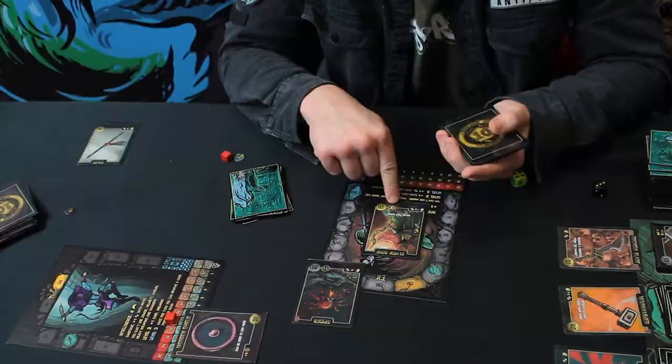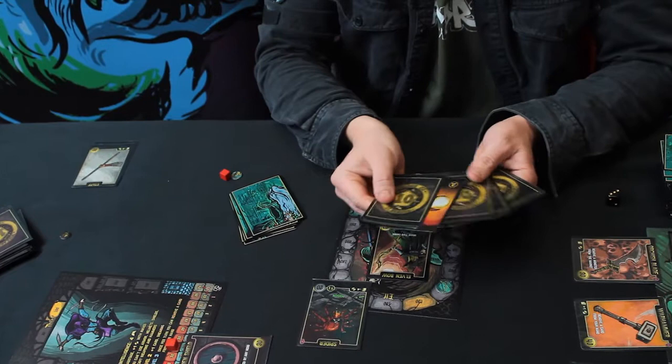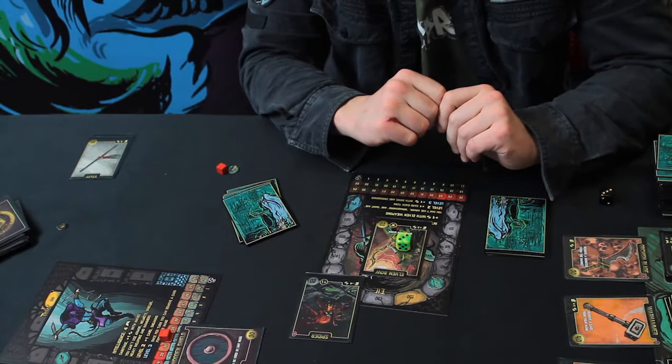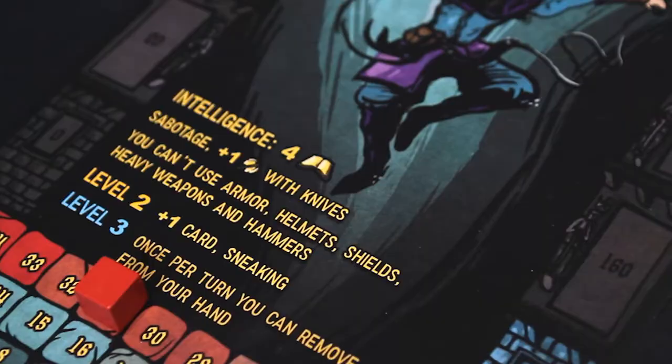Heavy weapons are a little different. Using a heavy weapon eliminates the use of any other weapons that turn. Some heroes have a sword master ability — I'm the Elf so I don't. With seven damage I eliminate the Spider, it goes into the discard pile. Leftover damage from a heavy weapon travels through the monster and the shield and does damage directly to the adversary's hero, unlike light weapons which only destroy the monster or shield.